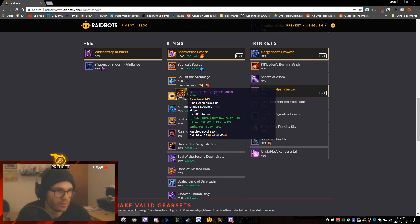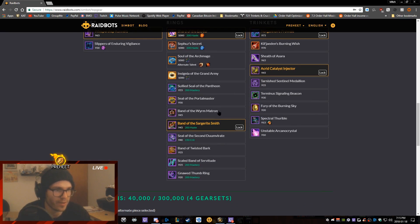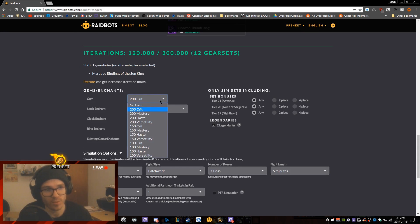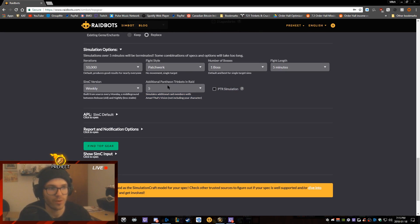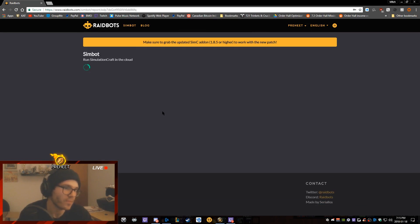I'm going to leave everything on normal and select a few rings. Down here you can select your gems and enchants — keep the ones you're wearing or replace them. You can sim only sets including tier 21, tier 22, or tier 19, selecting two-piece or four-piece bonuses. You always want to have two legendaries checked, and again leave additional Pantheon trinkets at five.